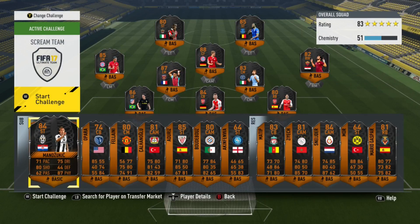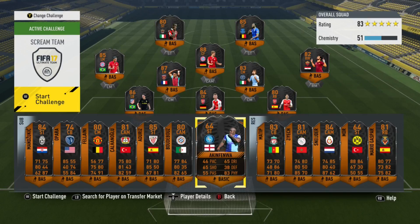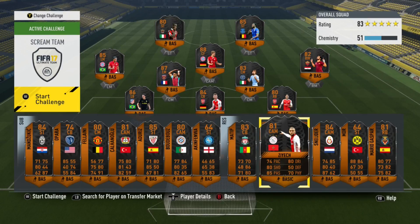To do all three it's probably going to cost you about 700k coins right now. But I reckon in about a week to 10 days it'll cost you around 500k, maybe even 400k to complete them all.